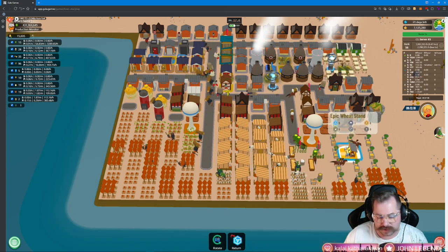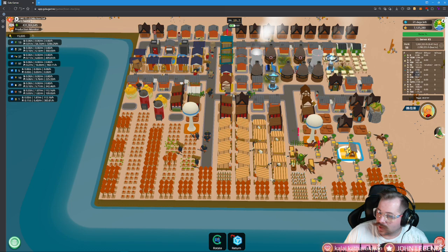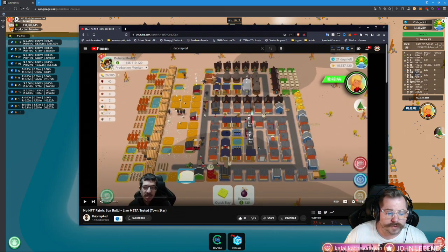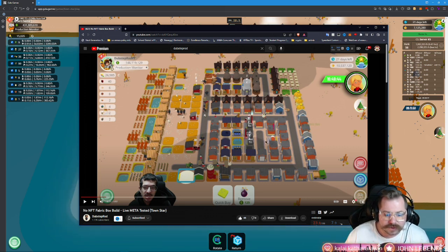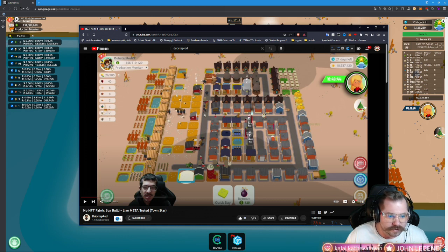We're going to go ahead and look at Dubstep Rod's layout for a non-NFT build. I'm going to link Dubstep Rod's information down below. You can see this is no river — he does have a desert, so he's using passive crude oil from the oil seep here to help make gasoline. This is a great looking build. Over here we've got wax being made, a nice line of wool — they're all getting feed from the meadow. He's got ATVs here and here; if all they're doing is collecting, you don't need that many versus if they're doing the feed mills.